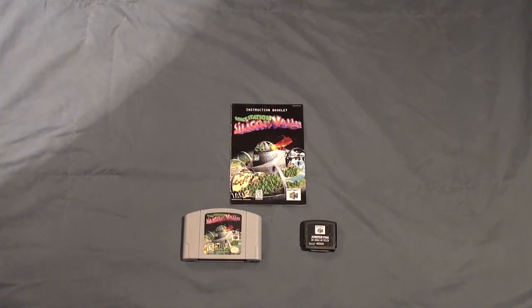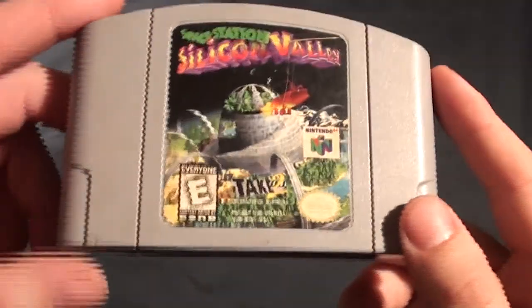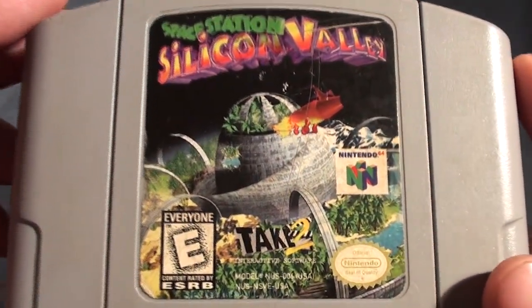So anyway, next up is Space Station Silicon Valley, made by the same guys who did Grand Theft Auto — DMA Design, published by Take-Two.